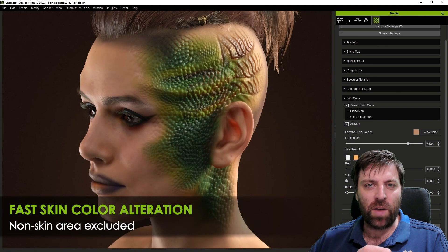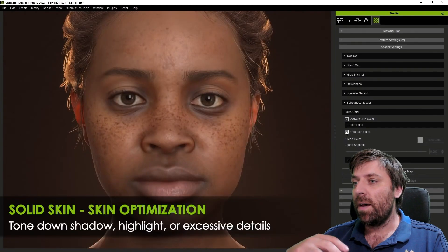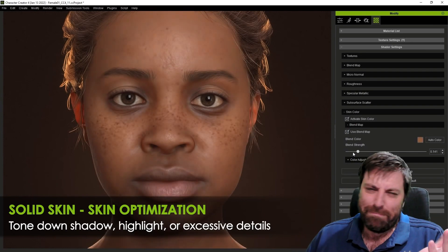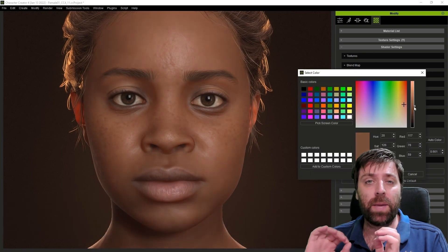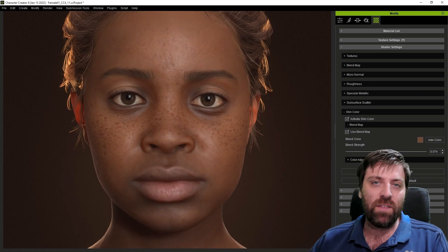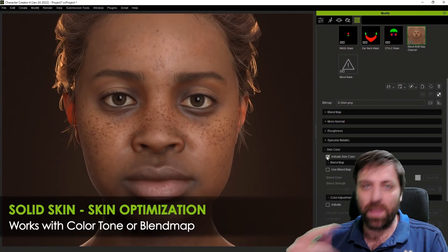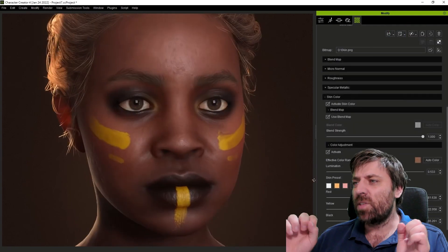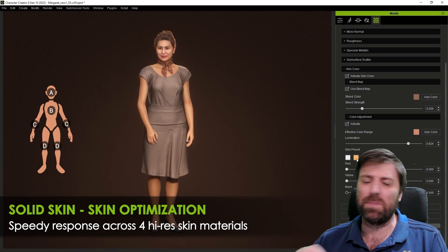I know myself — I am not a character creator. I suck at it and I've tried and spent so many hours doing it. Even someone like Jan Sculp, who makes really great characters, if he's spending 5 to 10 hours on one character, that adds up fast. With Character Creator 4, we can whip one out in like 15 minutes. So I think Character Creator 4 is an amazing tool and I can't wait to get my hands on it.